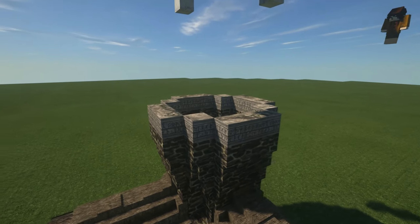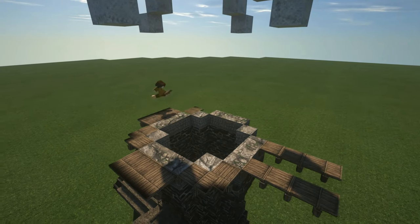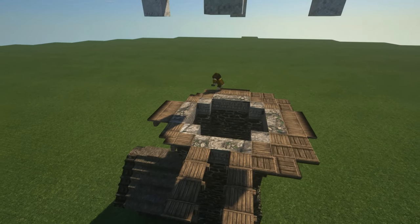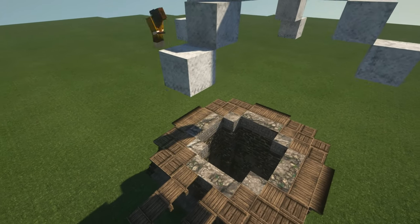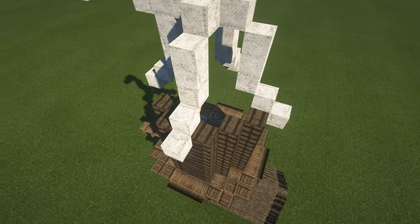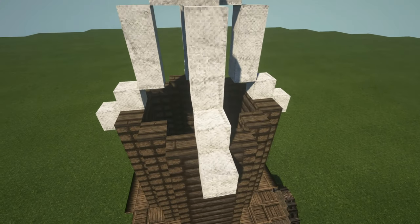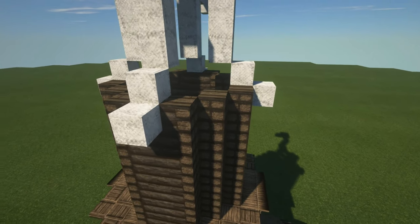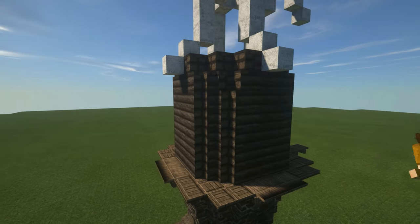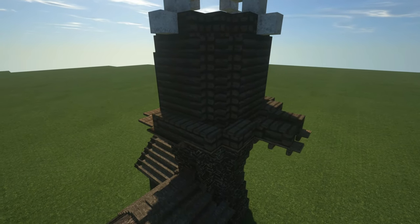I hope you don't mind the absolute randomness of this video. This build does have the stone base and I had it lead up into a wooden platform that surrounds the tower. Above that stone base I used wood blocks for the living quarters, which added a pretty good contrast to the stone while keeping it in that wooded fantasy theme. Thankfully this build only took about an hour to create, so those creative ideas are still going. I already have some ideas about what the next few videos are going to be, so I'm definitely pumped about that.